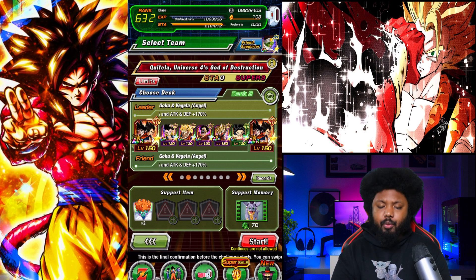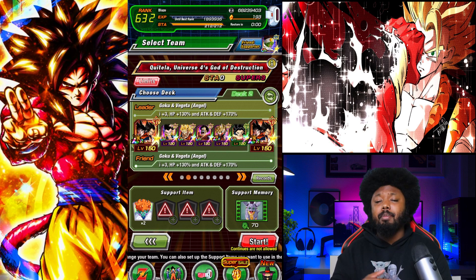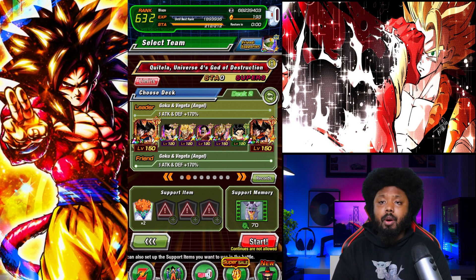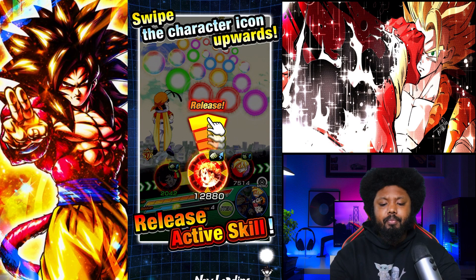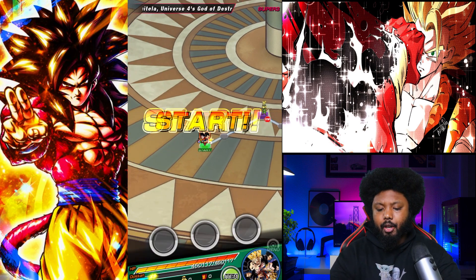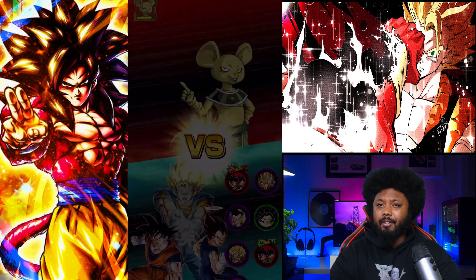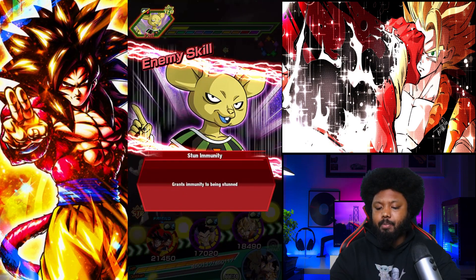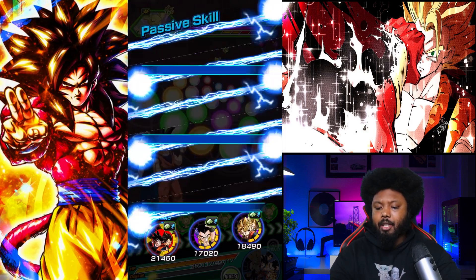Today we are using a Majin Buu category team. I would recommend hybrid Saiyans or LR Goku and Vegeta because they're just very very good. This one should be pretty simple because Quintella is similar to the first stage, but now he's going to be a Tech type unit. LR Goku and Vegeta could get hurt here because they're type neutral and I only have them at 55%, so that's going to be my only weakness.